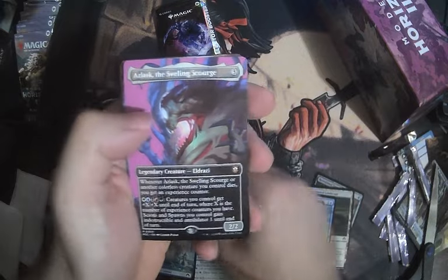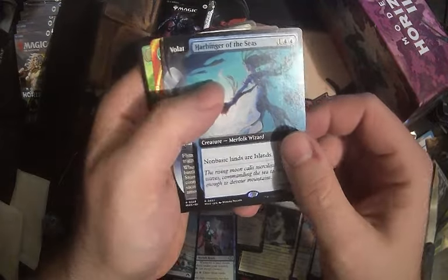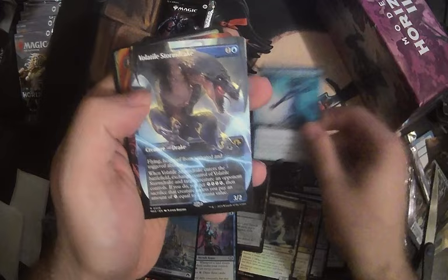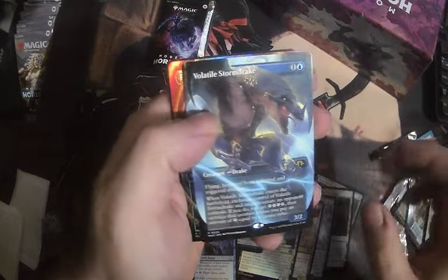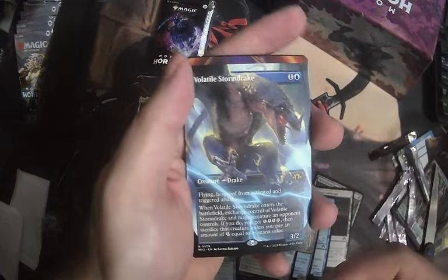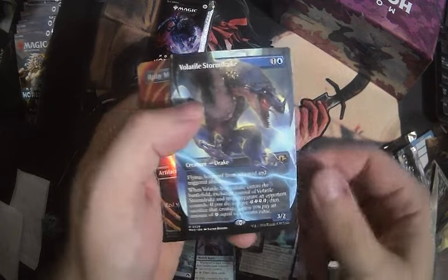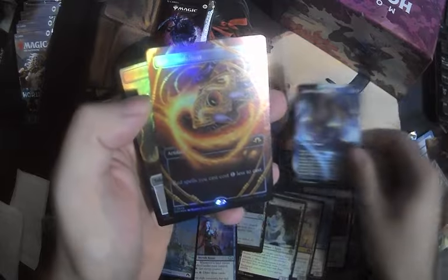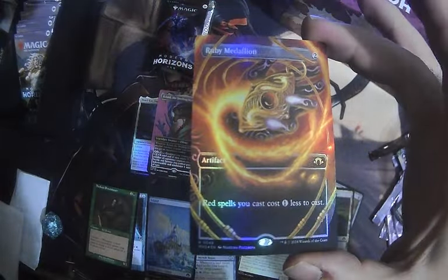Stinking commander Eldrazi — mega worthless. Harbinger of the Seas — I think that might still be $10, we'll see. Volatile Storm Drake — don't care if it's bad, love this card. Had it in my pre-release deck and it was mega sick. And a Ruby Medallion — really good looking one — and a Spawn Spirit double-sided token.